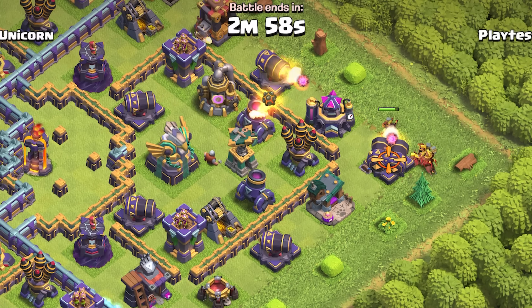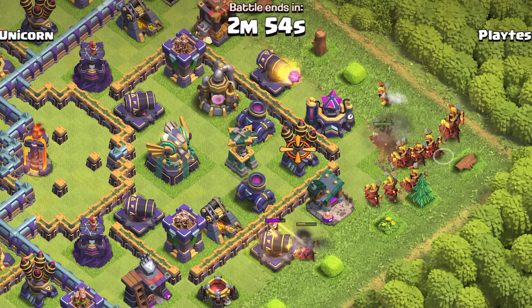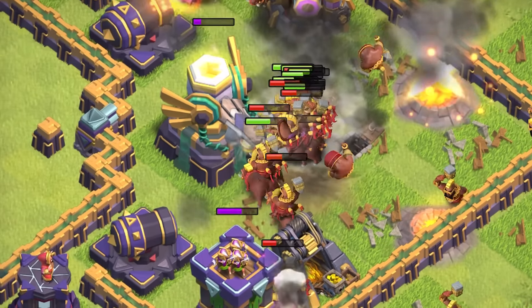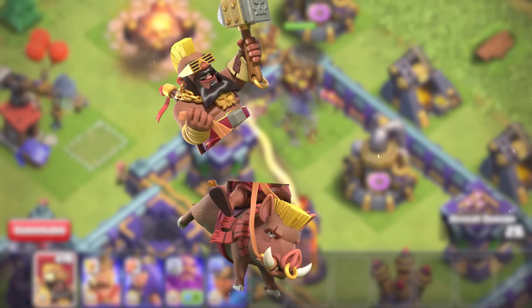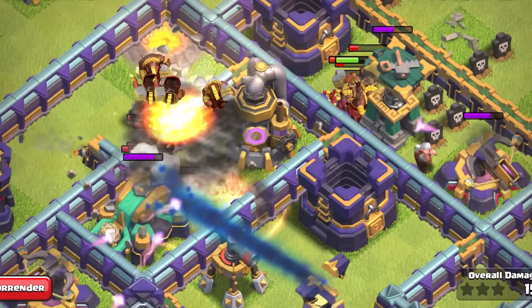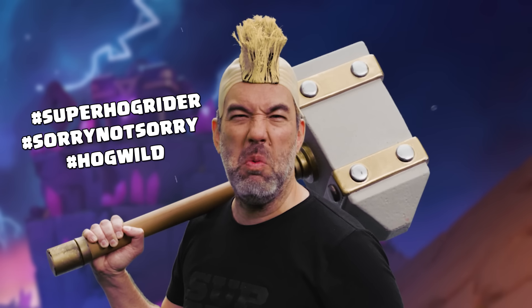Not only does Super Hog Rider have higher hit points and higher DPS than his less bejeweled counterpart, Super Hog Rider has an extra surprise when he's been dealt fatal damage. When Super Hog Rider is destroyed, he breaks up into both the Hog and the Rider. The Rider-less Hog proceeds to jump over walls and will target defenses, while the Hog-less Rider will continue to attack the nearest building. That's right, they both go Hog Wild.